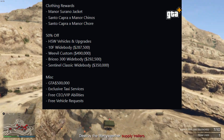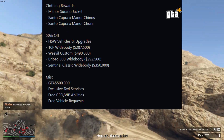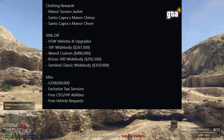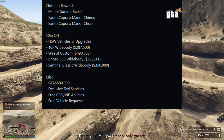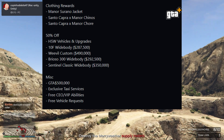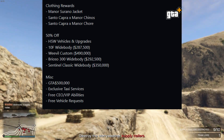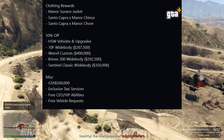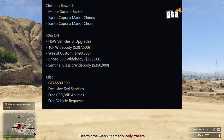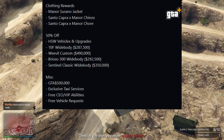For clothing rewards, we have the Manor Serrano jacket, Manor Chinos, and Manor Throw. Moving on to the 50 percent GTA+ discounts on vehicle makers and upgrades: there's the 10F White Body for 287k, the Issi Custom for 490k, the 300R White Body for 22k, and the Zentorno White Body for 50k. These are pretty good discounts.